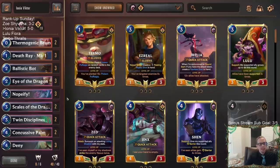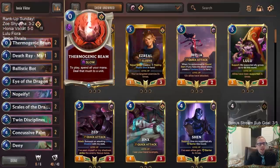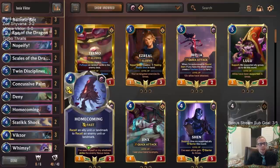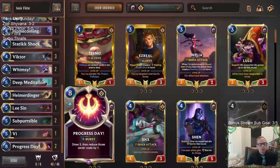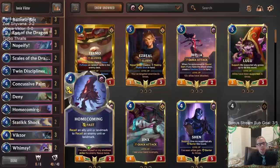Ionia Victor — you can't complain, right? We won all our games 5-0. I put the two Static Shocks in as we talked about at the beginning — replaced a Homecoming and a Thermogenic Beam. Both of those, for the Aurelion Soul matchup, I would much rather have the Homecoming and Thermogenic Beams. Thermogenic Beams can kill mid-range dragons like Shyvana, and Homecomings are really clutch against fight spells and super expensive dragons. We did not get rewarded for that change.